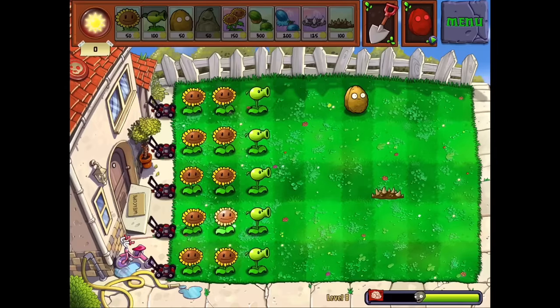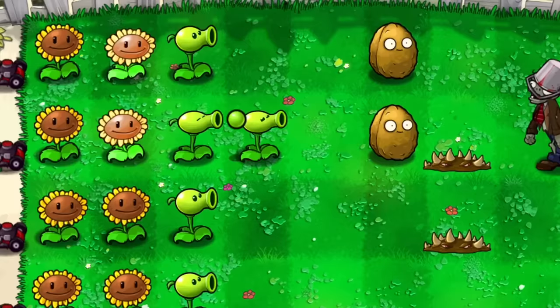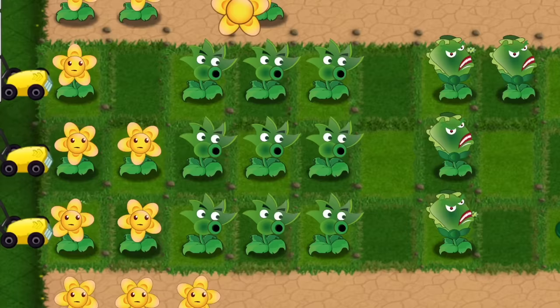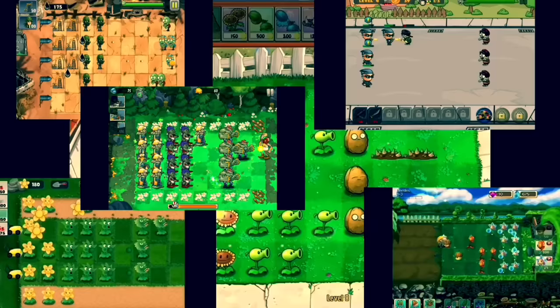Plants vs. Zombies is a tower defense game released May 5th, 2009. In the game, you use seed packets and collect sun to defend your house from zombies. The game was great for both casual and competitive audiences because of its nice challenge. The game's easy to play but hard to master. But today we're not talking about Plants vs. Zombies — we're talking about its shitty mobile alternatives.